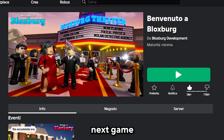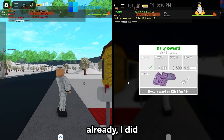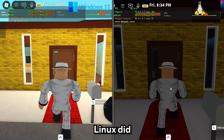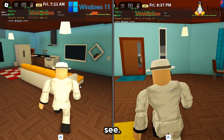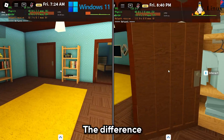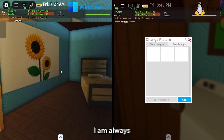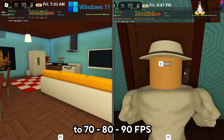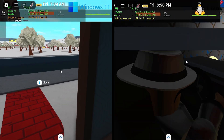The next game is Bloxburg. I noticed a big lag on entry due to the map loading, but Linux did load the game a bit faster. Looking at the house area, the FPS difference is quite noticeable — on Linux I'm always getting 80-100 FPS, while on Windows it's 70-90 FPS, which is not a very good experience.